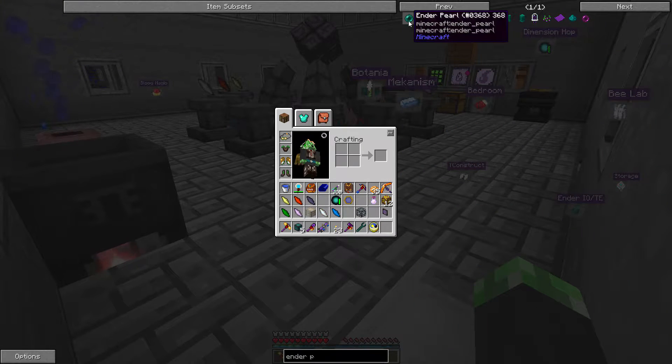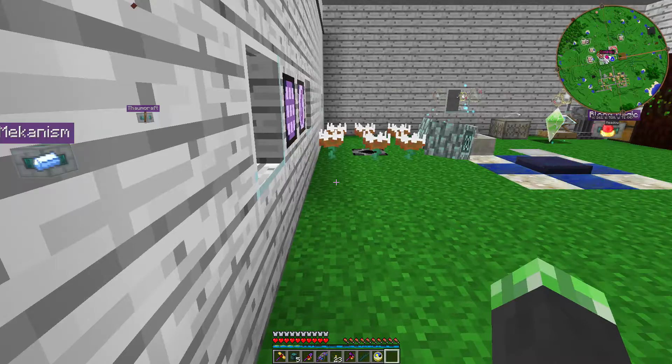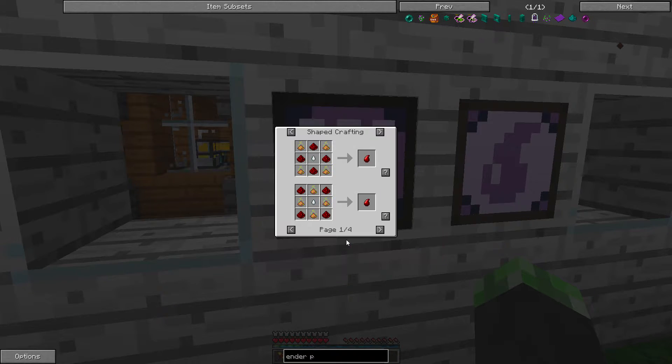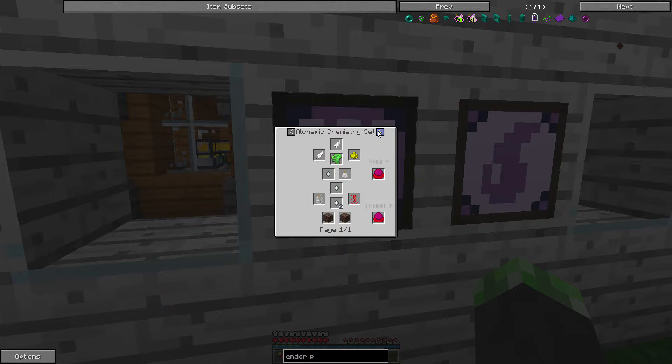Is there another way to craft ender pearls? Ender pearl powder - ender pearl dust from portal gum. Gas tiers. Yeah, I don't have a lot of these. Do I need them for anything else? Efficiency essence? I can duplicate gas tiers with soul sand, concentrated catalyst, and weak blood shard - with a tier five orb.